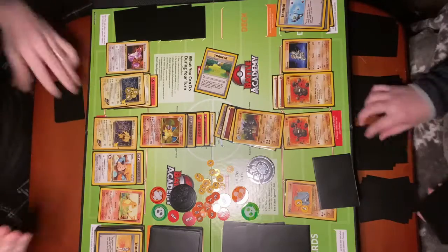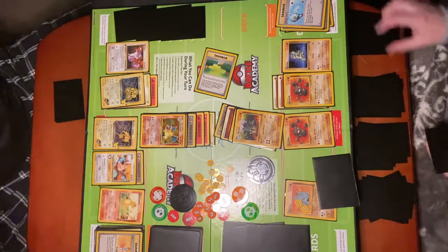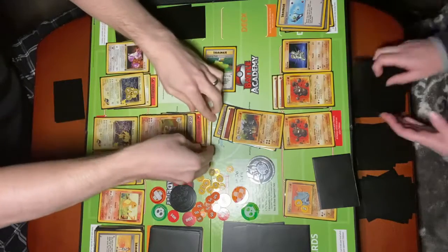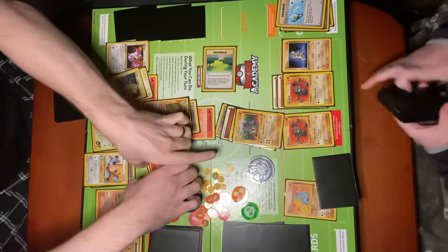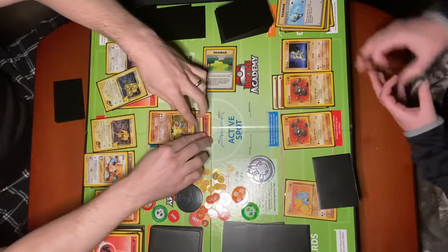I am going to energy burn all the energy on Charizard into fire type. I'm going to use fire spin, discard two energy cards attached to Charizard. I'm going to discard a fire and a lightning in order to deal 100 damage to Rhydon. Bye-bye, Rhydon. Bye-bye.